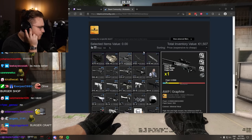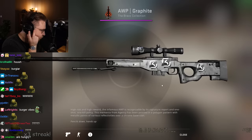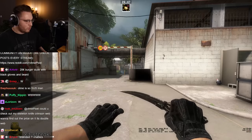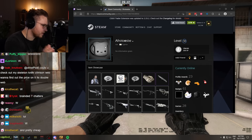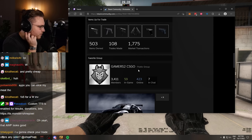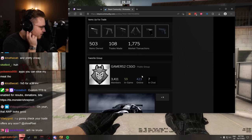The centerpiece of his inventory is his AWP, an AWP Graphite with three SK Gaming stickers and one Kenya sticker on the scope. That's pretty cool. Nice inventory all over the place, nice profile. It's all gray themed and overall a huge W. Gamers 2 CSGO - one of the biggest G2 fans and he's eating well in 2022.